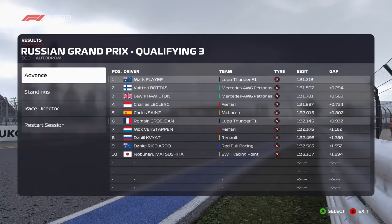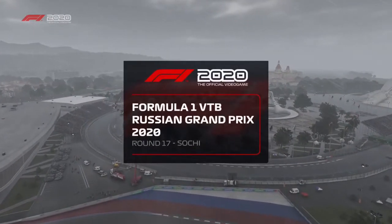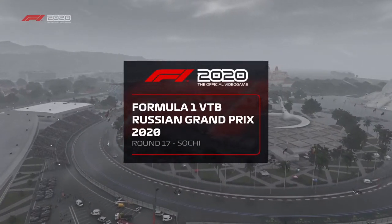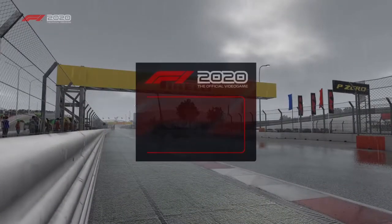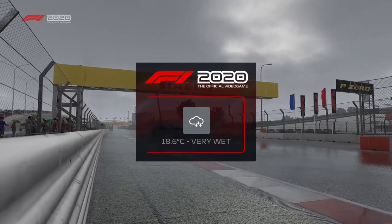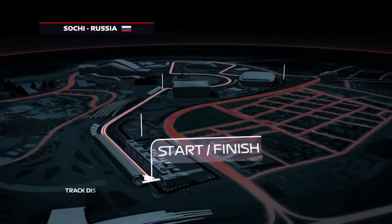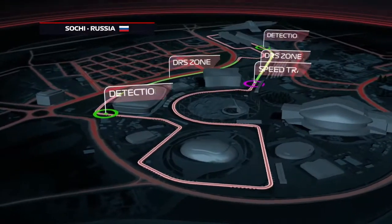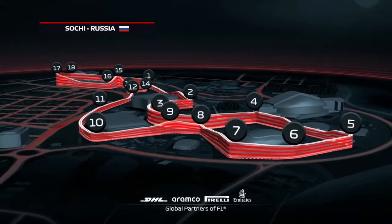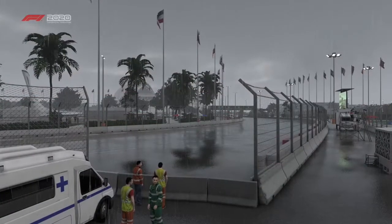Romain Grosjean is down the order a bit, so he has some work to do in the race if he wants to get a podium. Welcome along to Sochi and the Russian Grand Prix — one of eight cities in the world to host both the Olympics and a Formula One race. It's a Grand Prix that's proven difficult to crack for anyone beyond the first two rows of the grid in recent years. It's certainly not the best weather on the Sochi street circuit today — a track that boasts 18 corners, 12 to the right and 6 to the left, combining fast corners and long straights resulting in speeds in excess of 200 miles an hour.